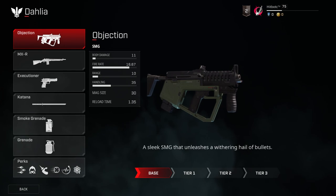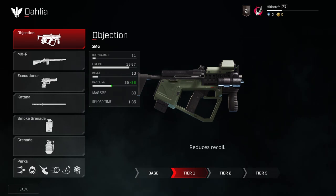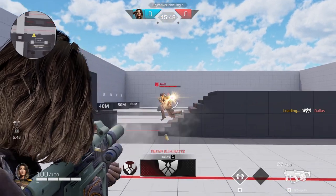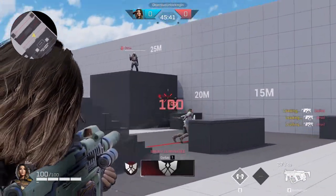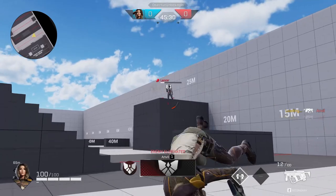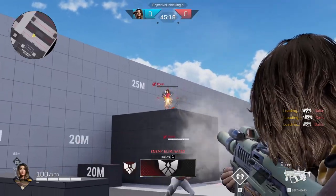Now let's talk about one of the newer weapons introduced to the game, the Objection. This weapon can be found on one of the newer rogues of Rogue Company called Dahlia. The body damage of this weapon does 11, magazine size of 30, and a huge fire rate of 16.67 — the fastest firing rate of any weapon in the game — a default handling of 35, and a reload time of 1.35. The reason this weapon lands on the top of the weapon list is it has virtually no recoil whatsoever. Jumping into a shooting range and try this weapon out for yourself — it is basically a laser beam. The first upgrade reduces the recoil even more, the second upgrade increases the reload speed, and the final upgrade increases the damage range and adds some nasty suppressing fire. In the right hands, this weapon can absolutely devastate.